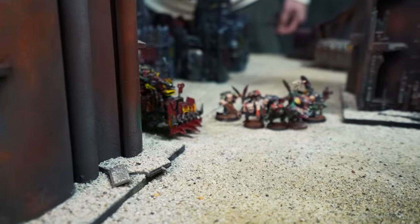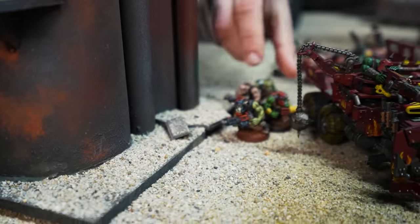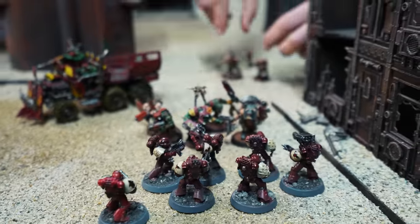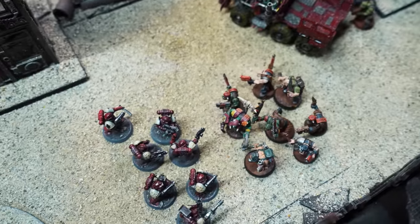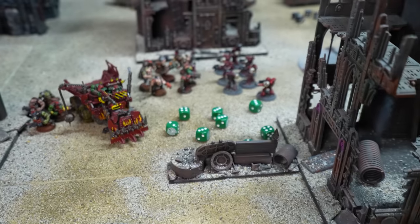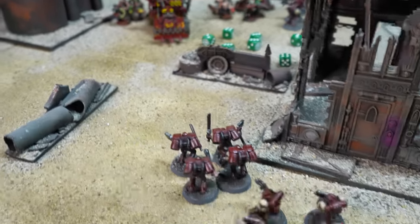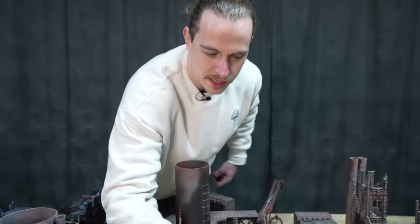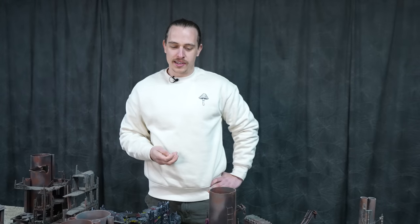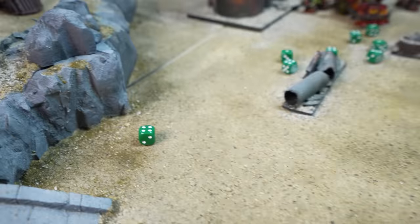In the centre, the orc menace increased as an orc truck burst through the fog and deployed another squad of shooter boys eager to get stuck in. The northern slugger boys charged in and unloaded their pistols at point-blank range — fives to hit, fours to wound, nothing coming through. Some sneaky shooter boys then targeted the assault marines — going straight for them as they're the most dangerous. Just one hit coming through, but Bo's comfortable with that for the overwatch situation.